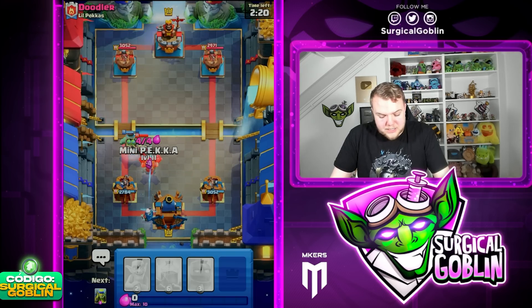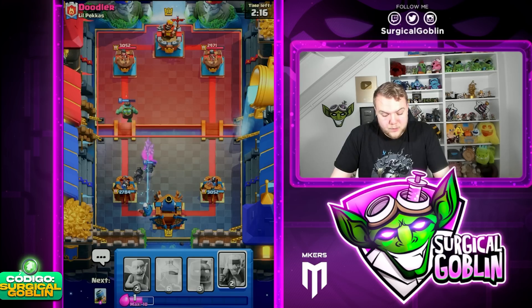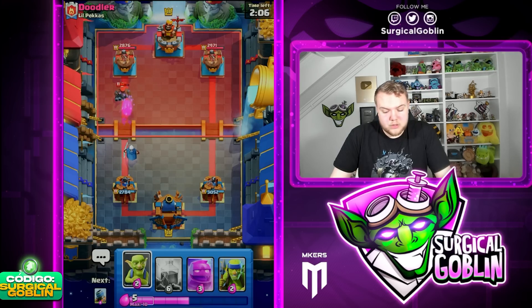In this case I actually picked Goblin Giant because it's a very versatile win condition. I feel like with basically any card in the game you can make some pushes with it. We have quite a lot of spam cards — we have the Mini Pekka, we have Magic Archer — and Goblin Giant is just pretty hard to defend against.